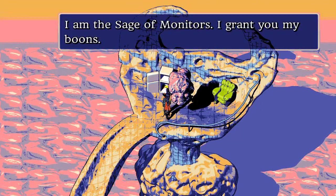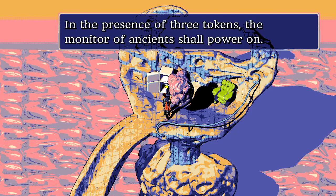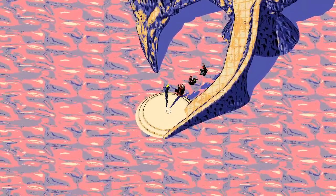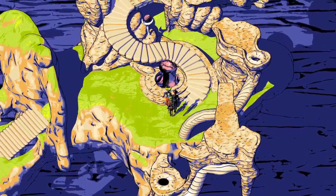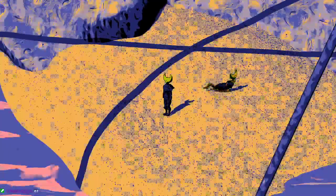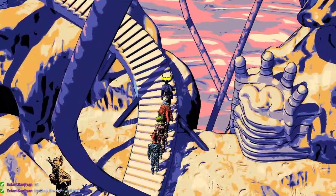The Sage of Monitors grants a sage token. The converter worm requires three tokens, and the Monitor of Ancients will power on. However, there's bad news: the Monitor of Ancients is in that maze the streamer got lost in for an hour and a half last stream. They missed something in there and have to go find it, though at least the maze will still be completed.